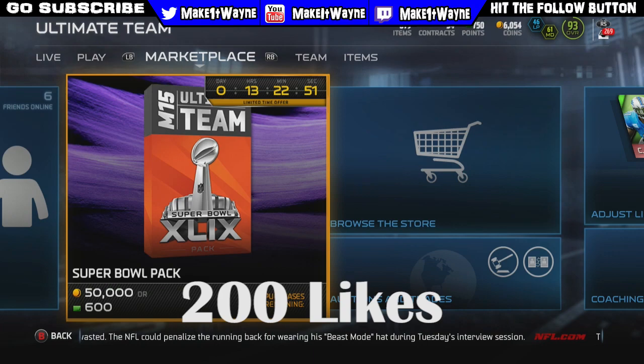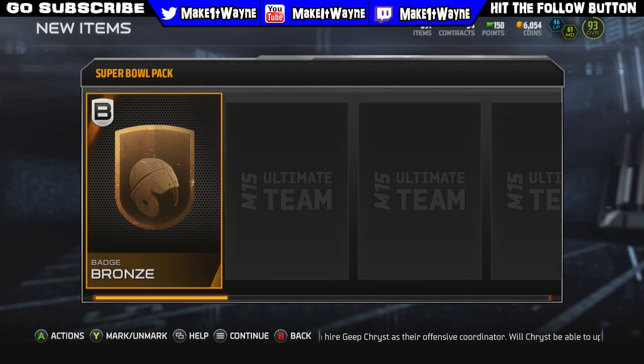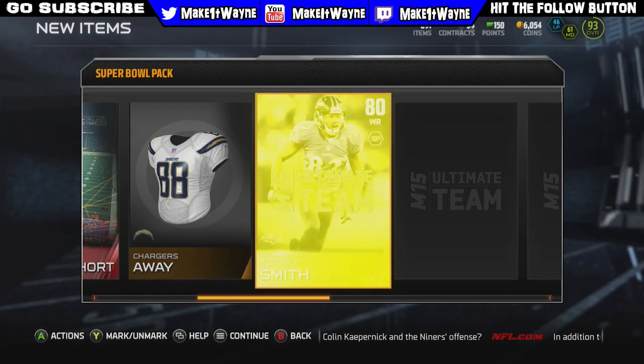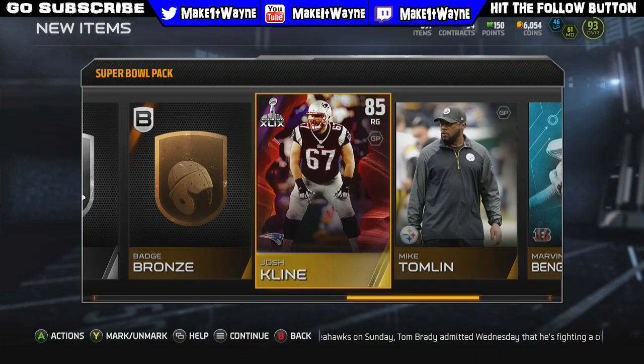Alright guys, here's my last pack. I need to settle down. Let's get a ton of likes on this video if you guys would like to see another Super Bowl pack opening — let's shoot for 200 likes. Elites have been in every single pack so far. What can we get out of this last one? We get a one yard short collectible, Chargers away, Darnell Duckett, and Tory Smith. We get a purple flash — if there are four or more total turnovers we get 25k. A silver badge — can we clutch it out with an elite? We end up getting Josh Klein.